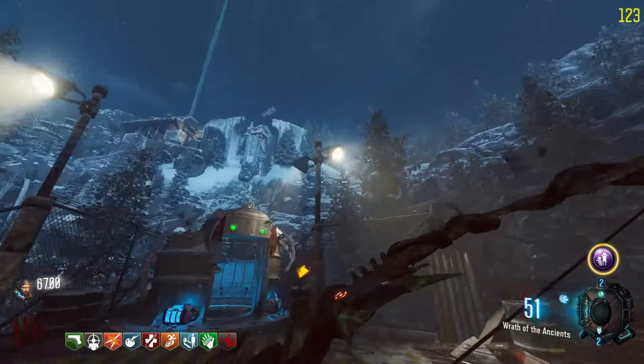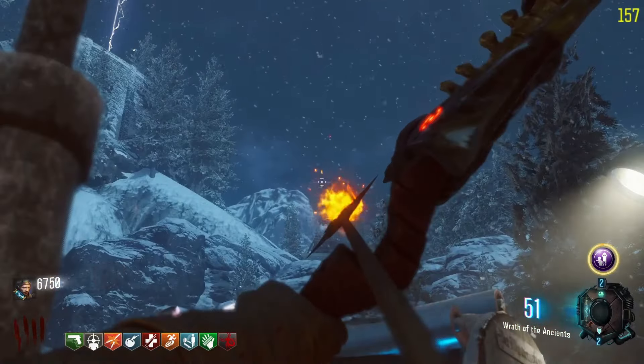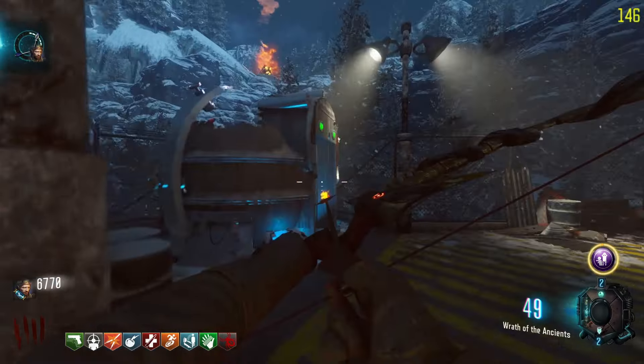The last bonfire is going to be at the rocket test area, on the right side of it up this hill. You only have to aim up a little bit high, charge shot it and it should hit it dead on.